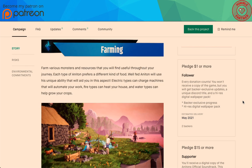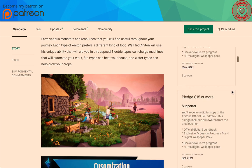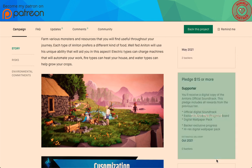Follower tier: backer-exclusive progress updates and a high-res digital wallpaper — delivery May 2021. Supporter tier at $15 or more: receive a digital copy of Anaton's official soundtrack, plus exclusive access to progress board, digital wallpaper, and backer-exclusive progress.